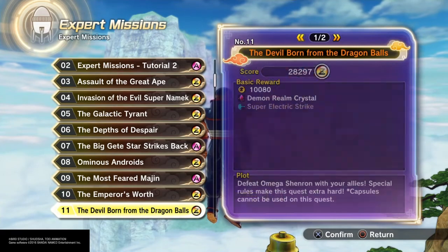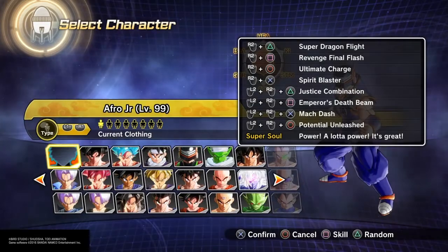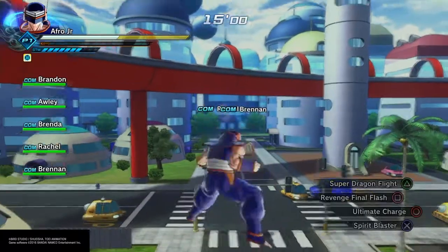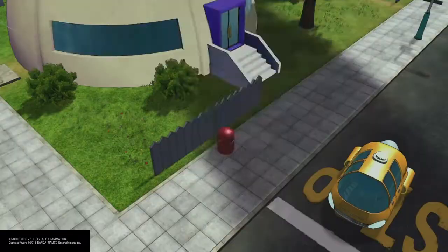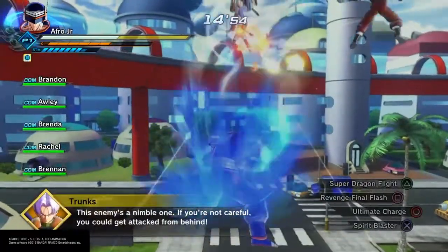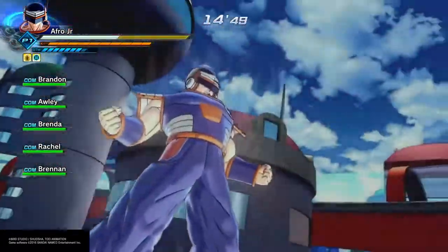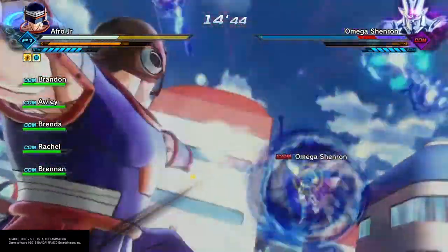Just like the other expert missions I've done, I'm going to be using my male earthling balance build. If you're curious what that is, I'll leave a suggested video — it's a really fun build to use. Right off the bat you want to have Ultimate Charge maxed and start charging. If you have Ultimate Charge you're going to be able to get five bars of ki before the enemy even gets out. Then use whatever transformation you've got — I'm using Potential Unleashed — and start hitting him with Emperor's Death Beams.